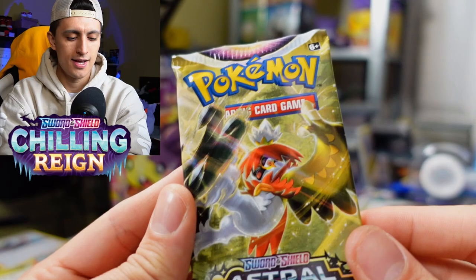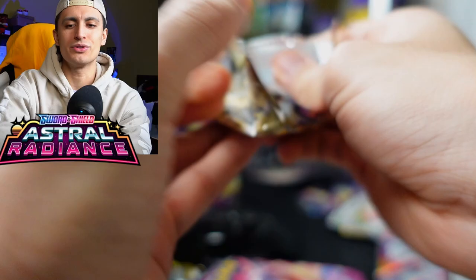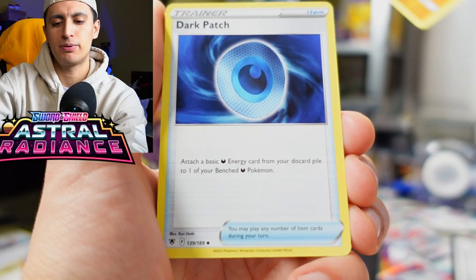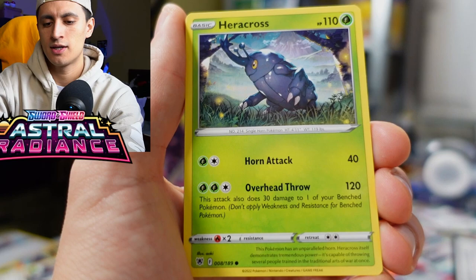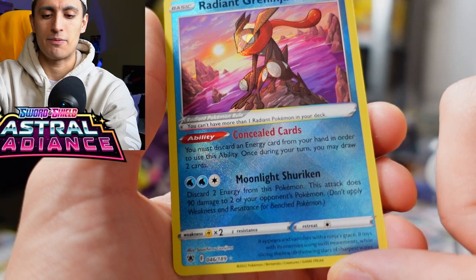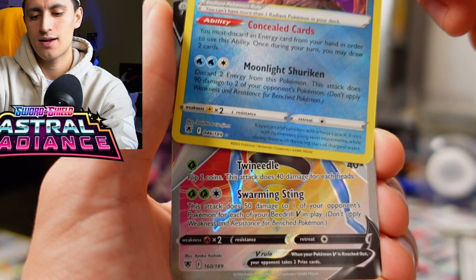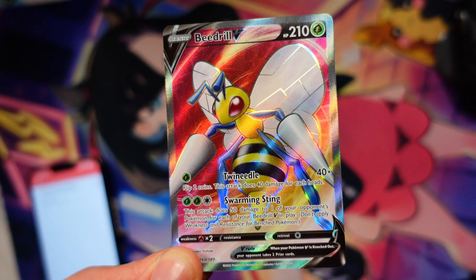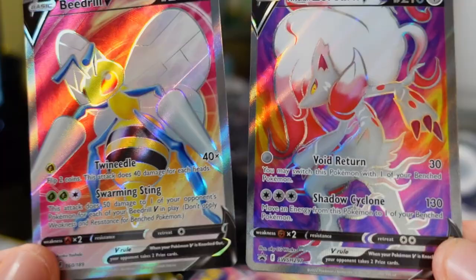Astral Radiance pack — can we pull golden heat like Palkia or Dialga? We got Fire Energy, Hisuian Heavy Ball, Dark Patch, Eevee with beautiful art, Heracross, Teddiursa, Hisuian Voltorb, and then — the best Radiant Pokemon of all time — Radiant Greninja, followed by a full art Beedrill V! That is an awesome double banger of a pack. The full art Beedrill V looks really cool — almost as good as Hisuian Zoroark, not even gonna lie.